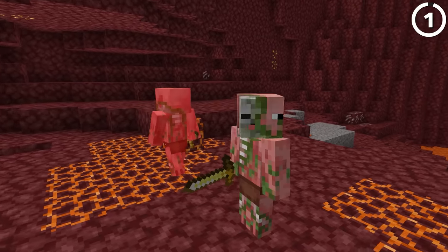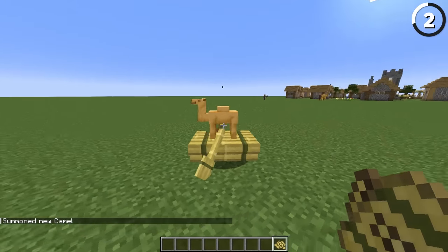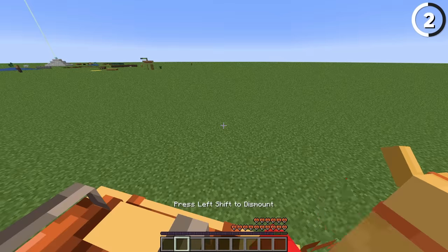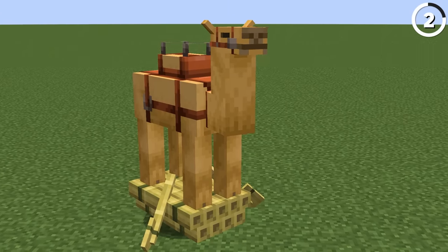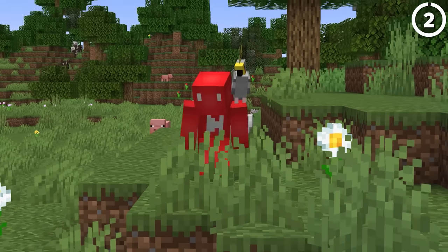But it worked for the zombie pigmen, so who's to say. As of the snapshots for 1.19, we can now have three players riding in a boat. If you get the new camel mob inside of one of these boats, then you can have one friend steer and then you and another friend holding onto the back. And at that point it technically seats four, since the camel gets to come along as well. And if you get some parrots on your shoulders, even more friends could come along for the journey.